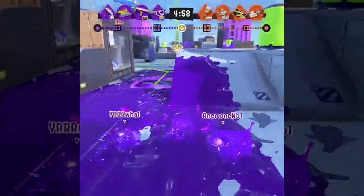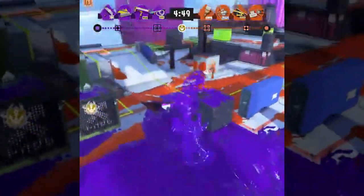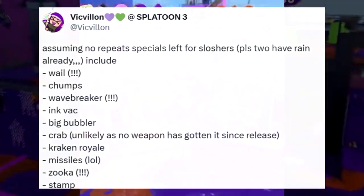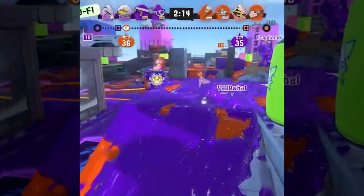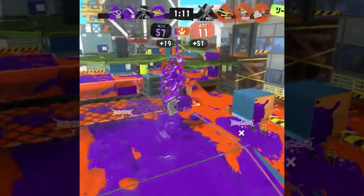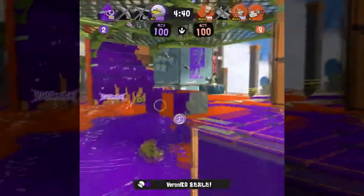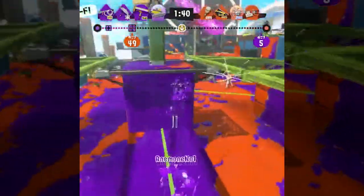The specials I really want to see on Sloshing Machine are Wave Breaker or Zooka, please. There's also Super Chump, Ink Vac, Big Bubbler, Kraken Royale, Missiles, and Ultra Stamp. I'm doubting we see Crab just because nothing has gotten it since release — but imagine Crab on the new Blob Lobber, the one we know has the Angle Shooter, and how great it would be. Whether you feel it or not, Blob Lobber already is an oppressive weapon — we could turn it up a notch.